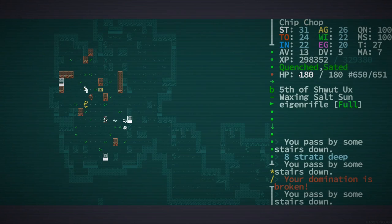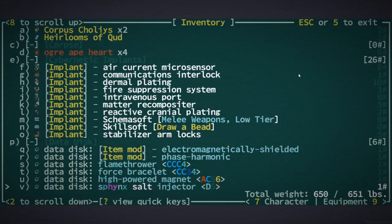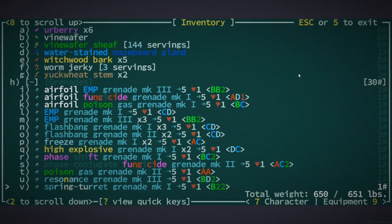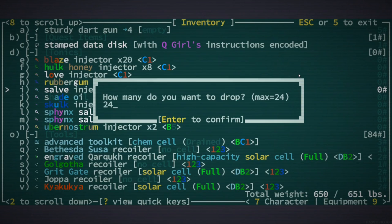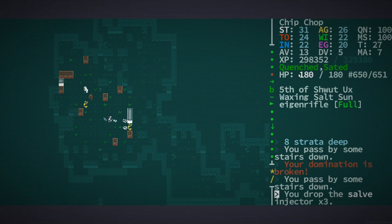Oh, what — hold on. Yeah, let's look at the salve injector and give him one of those. I think he already had one — I want to give him like a couple of them. Let's drop maybe three, because I've got 21 of them. It's kind of crazy that I have so many.